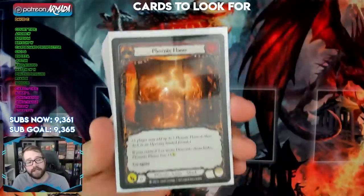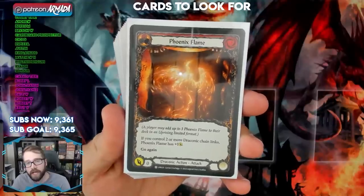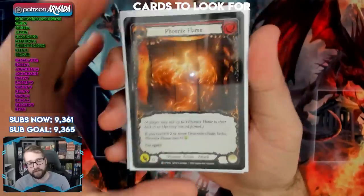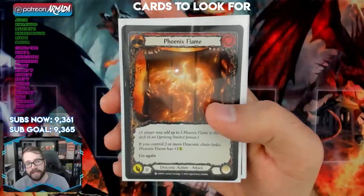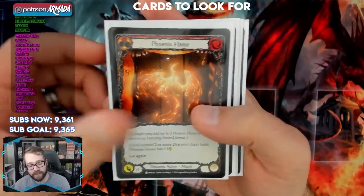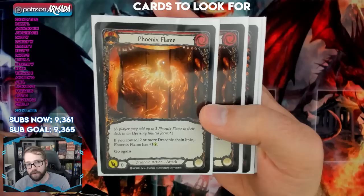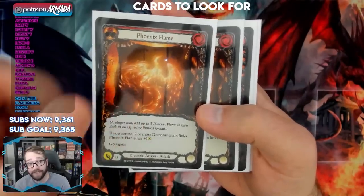If you see any of these cards in your sealed pool, they could pull you toward a specific hero. Phoenix Flames are fantastic for Fai — it's his bread and butter. You don't need to find them in your sealed pool because you get them in the token slot and can take them into your deck even if you don't open them. Just remember to grab these and put them in your deck. Having enough draconic chain links means you can go fetch them for free.